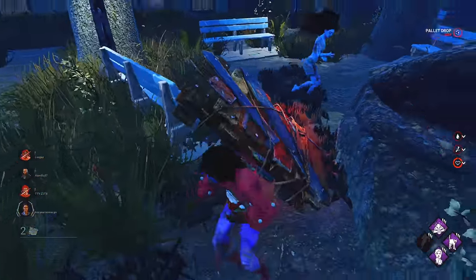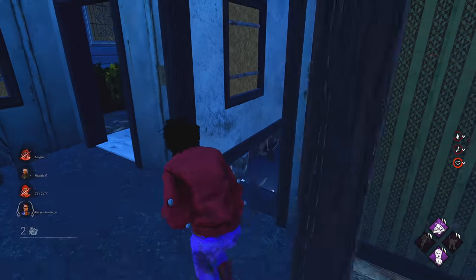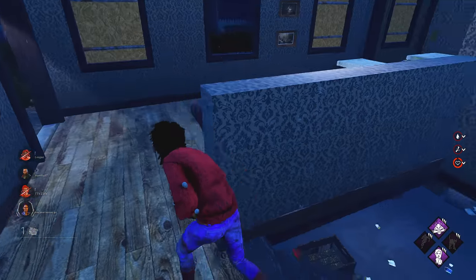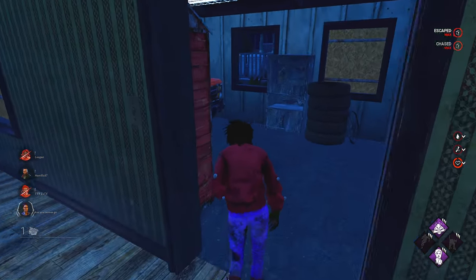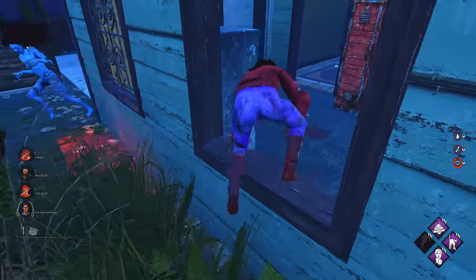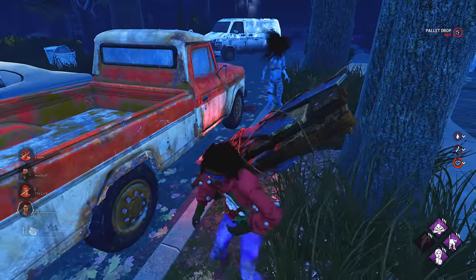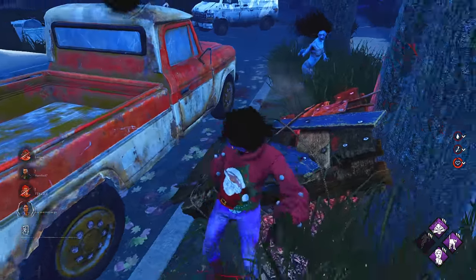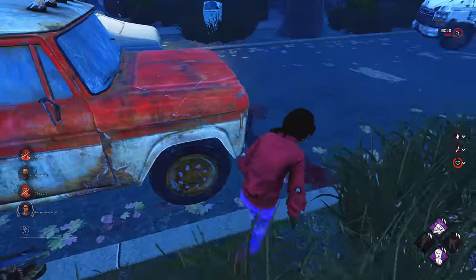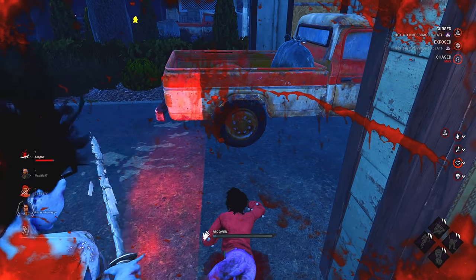She's just bloodlusting out, I need a dead hard over here. She has to break that pallet — or not. We can go around here, take that vault, go around, she's vaulting it. This is open again. She's definitely at a high bloodlust there. We have a pallet over here we never used — she's going to catch up to me quite quickly. She messed up that swing, she's still really fast. There's nothing I can do with this bloodlust and I'm down. It was NOED as well — she had the speed boost from that.